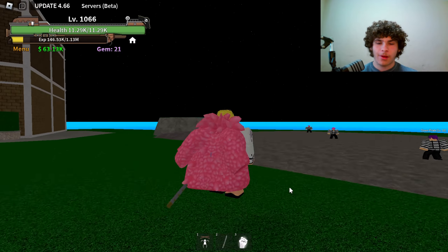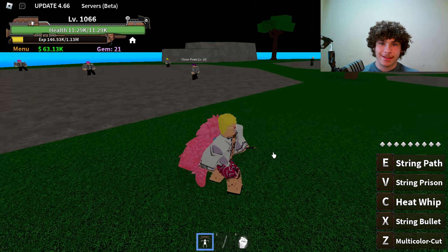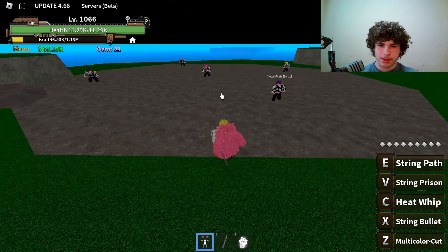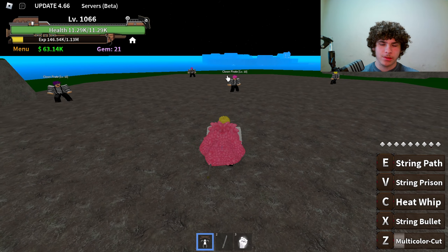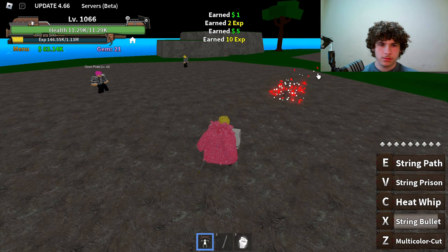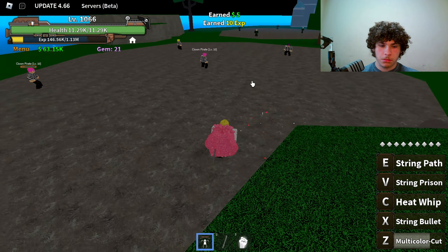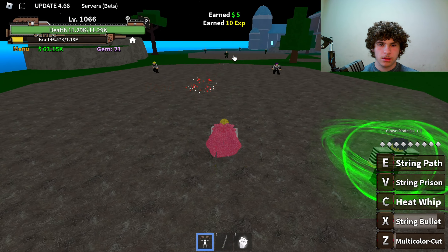Let's move on to the next game — King Legacy. The first ability on String in this game is called Multicolor Cut, the Z ability. Then we have String Bullets, the X ability — you gotta let go of it. Look at the range on that, it went through two NPCs — that's pretty cool. Next ability is Heat Whip. Let's see what this does.